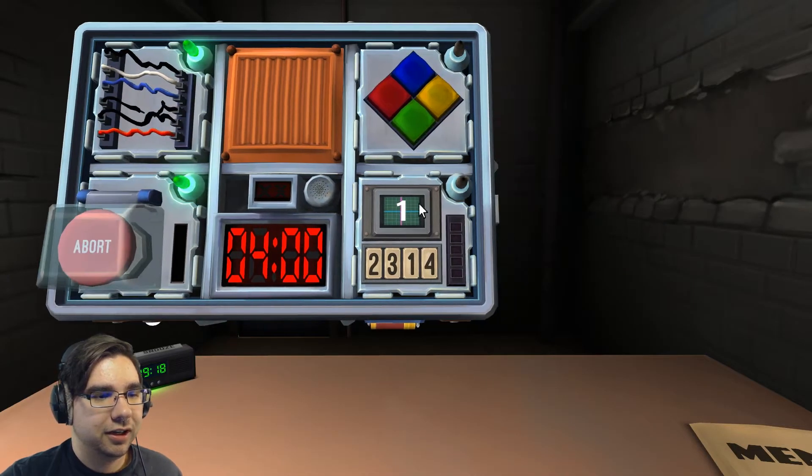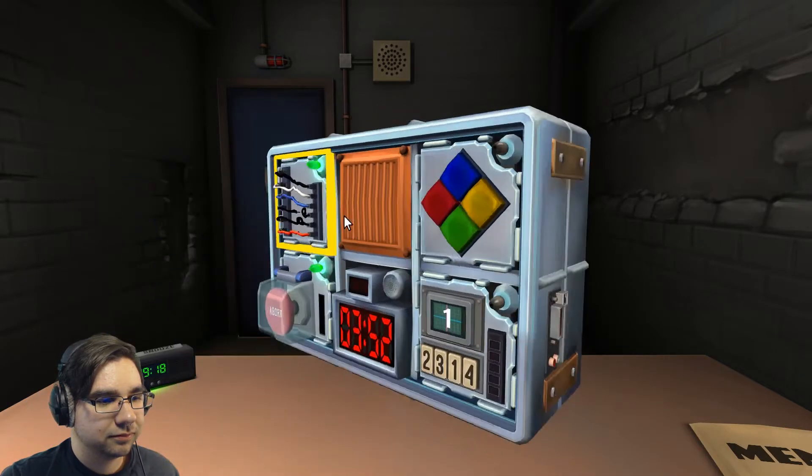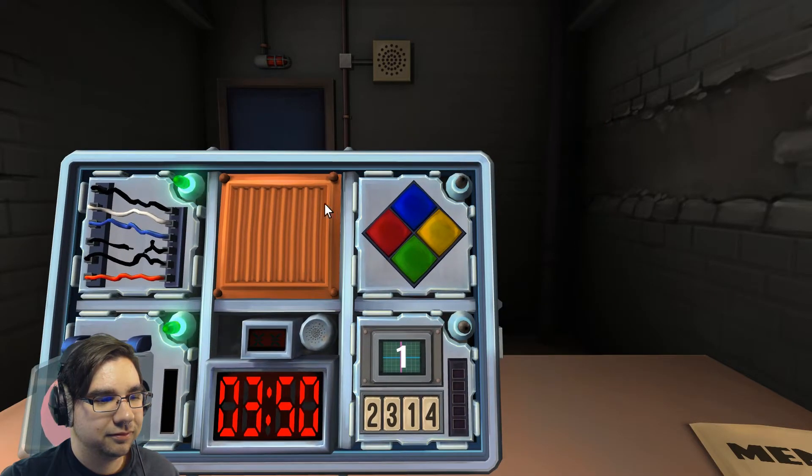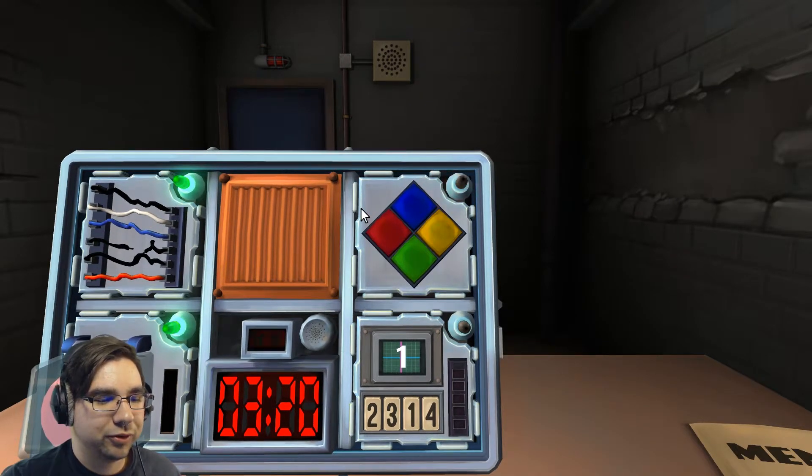Okay, we're good. Simon Says — are there any strikes? No. Press blue. And then red, yellow — so blue, green? Nope, it yelled at me. Okay, so we have one strike. What colors are flashing? Red, yellow. Press yellow and red. Nope, it was right on blue.